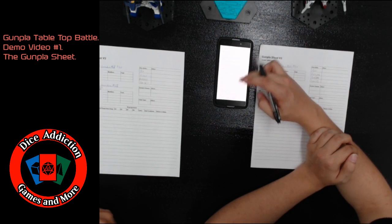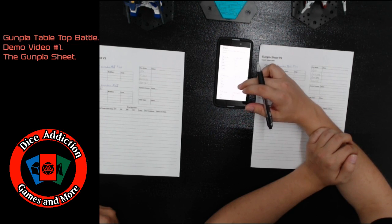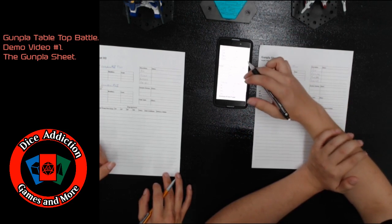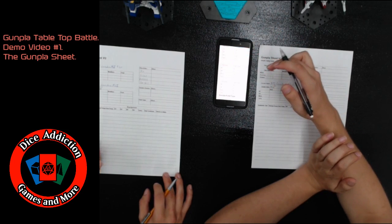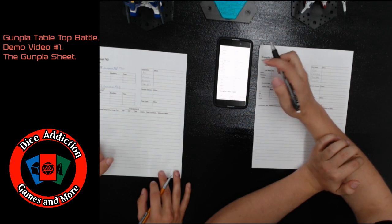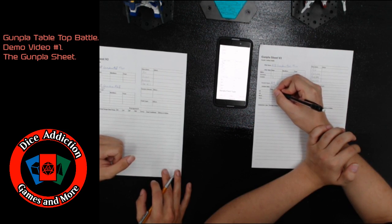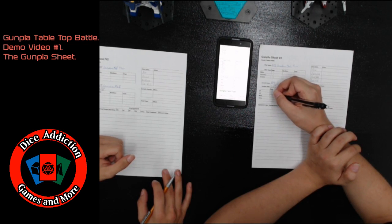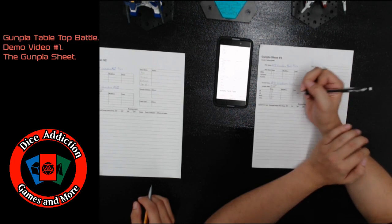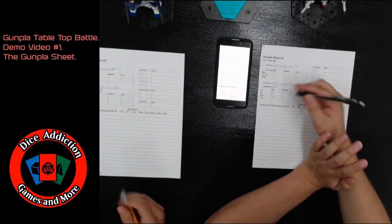Now we're going to go down to the Gunpla stat chart and find the Gundam stats that fit our frames. We're down here in the 1/144th scale chart. I've chosen a small or light frame, so my base HP is 68, my base damage reduction is 6, my base movement is 12 inches, and my base carry slots will be 10.